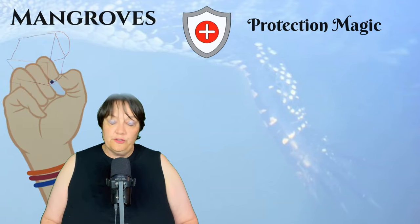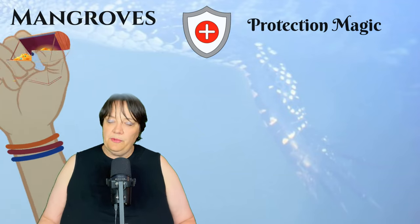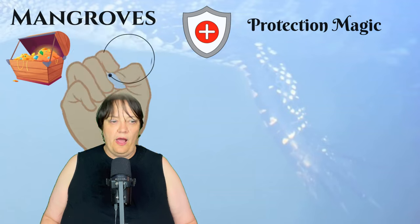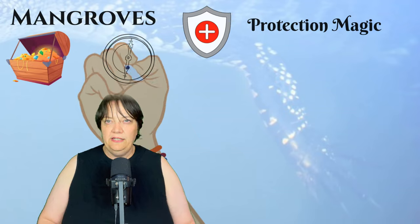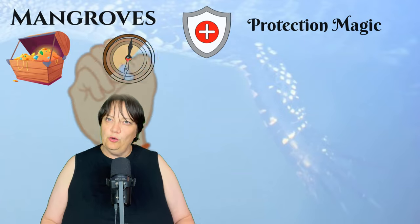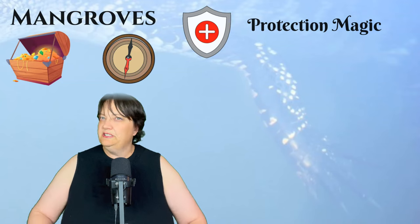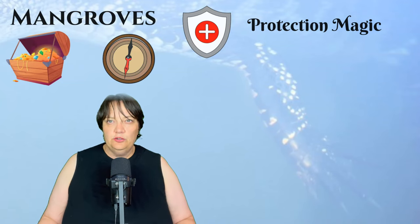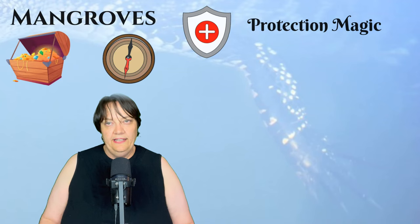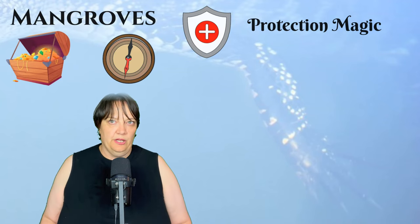And because mangroves are so very difficult to navigate, you could perhaps look at some kind of magic effect around secrets and lies. Mangroves could encourage secrets, or be keepers of secrets. Maybe the druids who look after the mangrove forests are also keepers of secrets, and you can really lean into that secretive, protective nature of mangroves in terms of the kinds of magic you put in there.